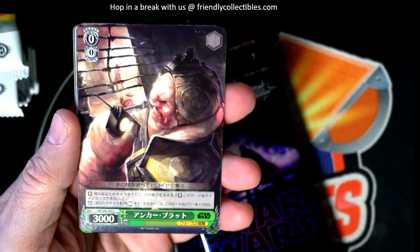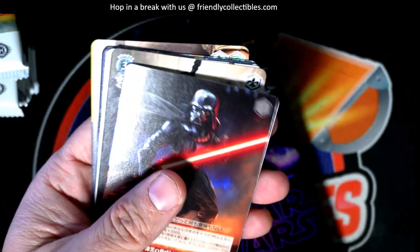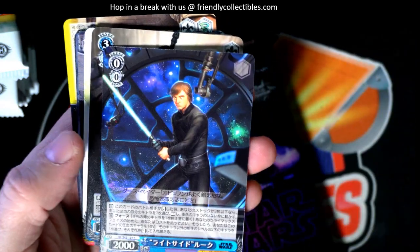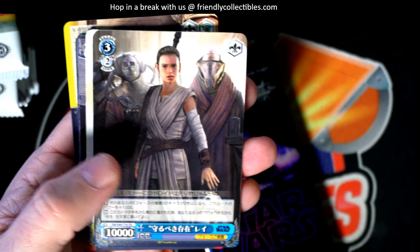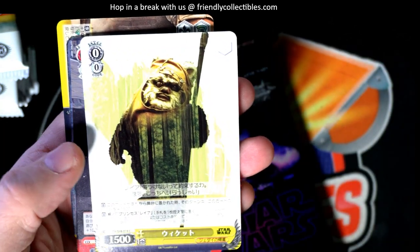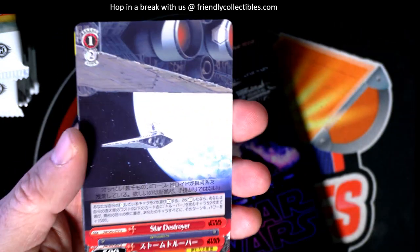We need to get one of these big daddies, man - we need to get one of these specials. What's up Honky Kong, how you doing man? We got a common, common, common - that's a nice Luke Skywalker. We got a trial deck Ray, Wicket - that is a common, common Wicket okay.